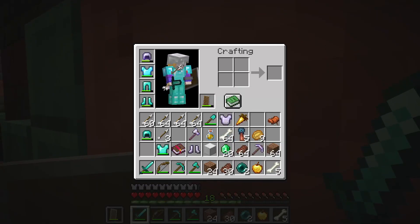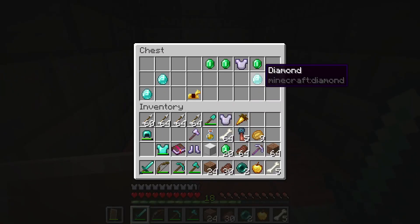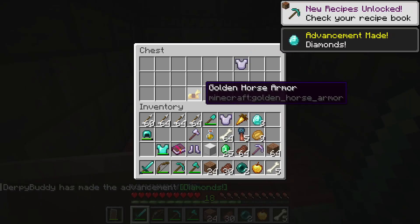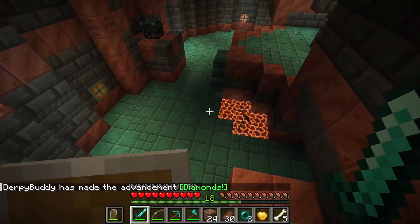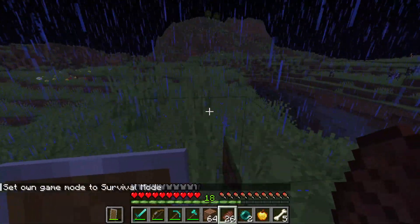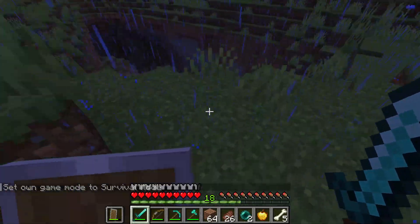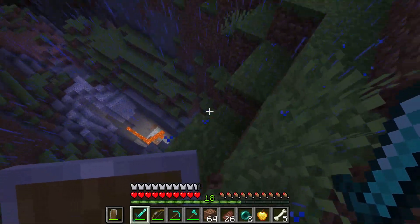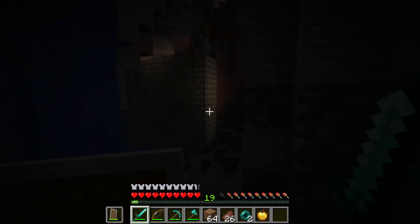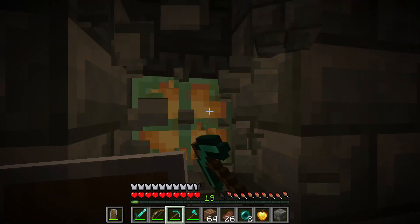Where does this lead? This is a really suspicious pathway. That's some good stuff. I think that's this trial chamber done, then. I'm going to find another one. According to the locate command, there is another one here. So I'm going to go into this big, conveniently placed cave and see if I can find it. There it is — and I've triggered a spawn, so I might as well go in here.